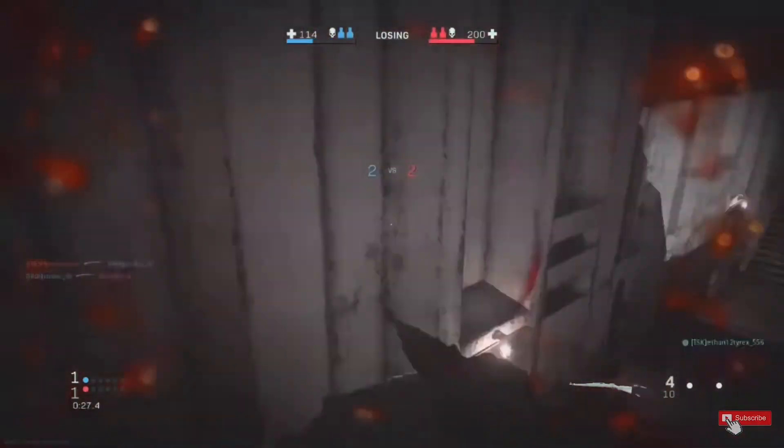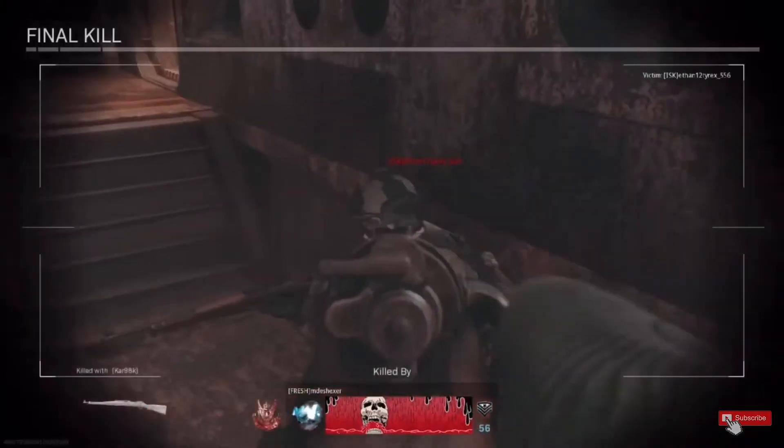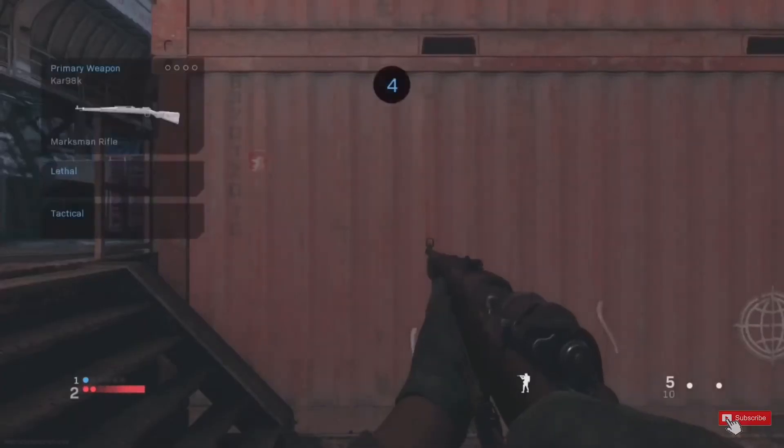Once you've gone to the buy station, scroll down to the UAV. All three of you need to buy the UAV and call it in at the same time. When you do, you get the result you saw at the start of the video — every single player is revealed on the battle royale map for 20 seconds.